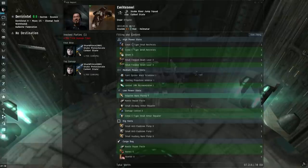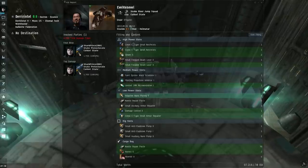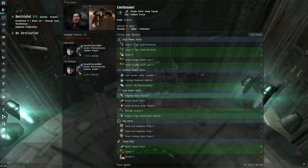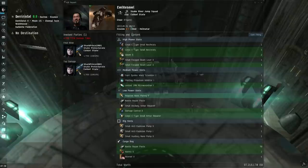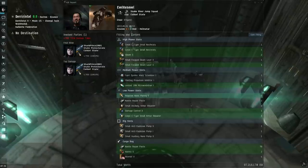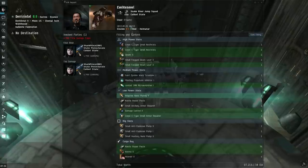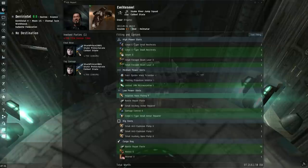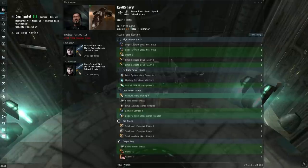Hi there, Suetonia here. I thought I'd break down a really close fight I had between my Factional Warfare Kestrel character and a Cruel with a Dead Space Nosferatu and A-Type rep fit. This fight was quite unique in that the person I killed was actually streaming, so after the fight I was able to watch the Twitch VOD and see the fight from his perspective, and I'll also break down all the mistakes that he made which enabled this kill to take place.